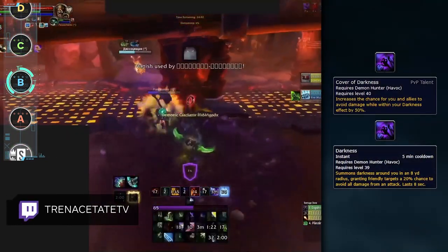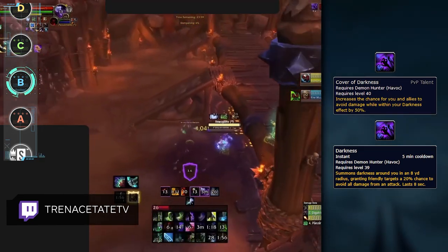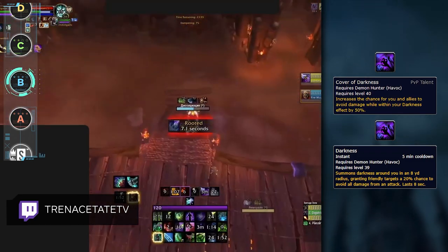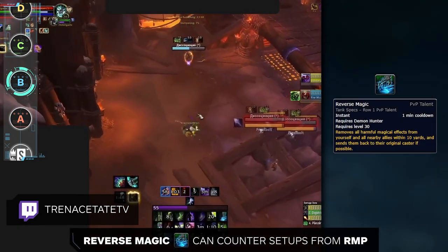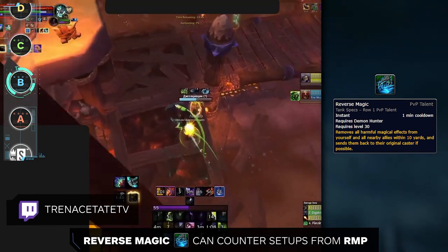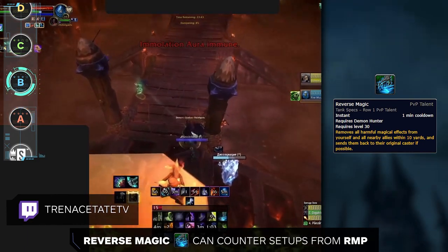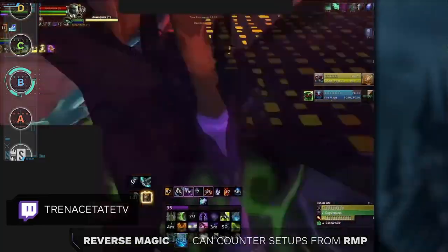Next on the B tier are Demon Hunters, who have a strong team defensive cooldown like Death Knights with Darkness. When combined with the Cover of Darkness PvP talent, this is truly one of the strongest team defensive cooldowns in the game. On top of that, Demon Hunters are one of the few classes that can remove Magic CC from their partners with Reverse Magic. This comes in handy against setup-based comps like RMP and Jungle Cleave for being able to completely shut down the go and preserve their healer's trinket.